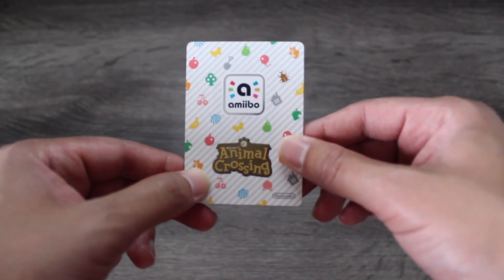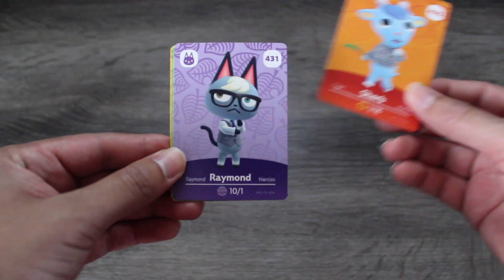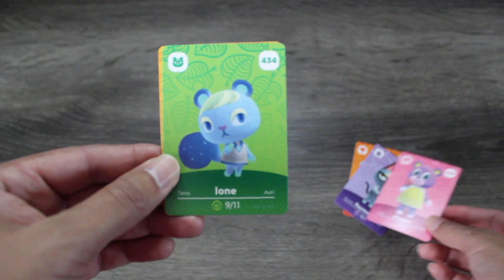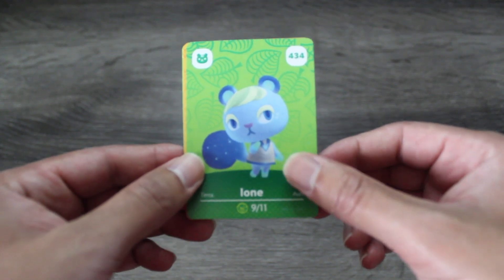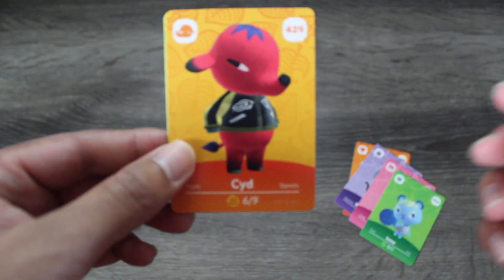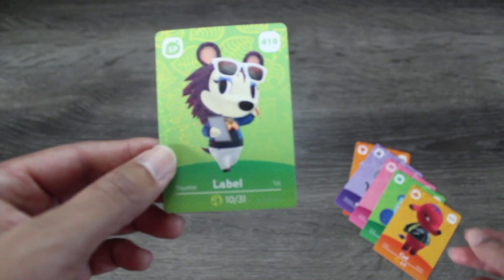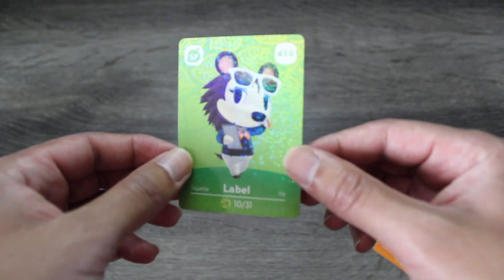Here is lucky number seven — everybody's lucky number. Let's see if we're getting lucky today. Here is a Sherb card again, and Raymond again. And Megan — we have not seen Megan yet, very excited to have her. She is currently on my island. This is a big get right here — Ioni is one of the most sought-after villagers as far as I've seen online. Really glad to have her. And Sid — Sid is one of my most wanted villagers, I've actually been wanting him on my island for a long time. And then Label — what did I tell you? We have gotten every Able Sister! This is a perfect pack for lucky number seven.